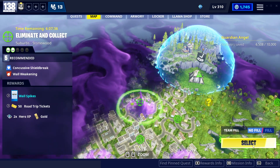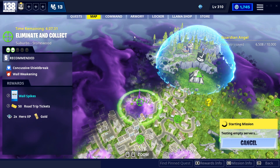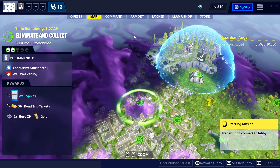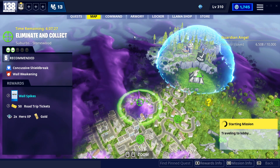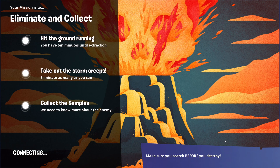We'll go into a Stonewood mission real quick and find some bees. We're going to get into a mission and show you guys that you do take damage normally - I'll show me taking damage and then me not taking damage.